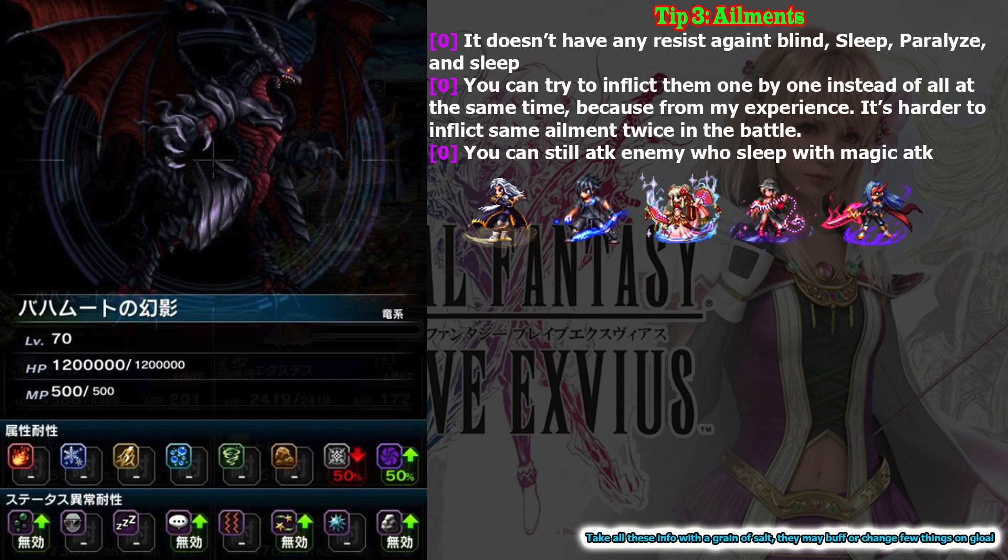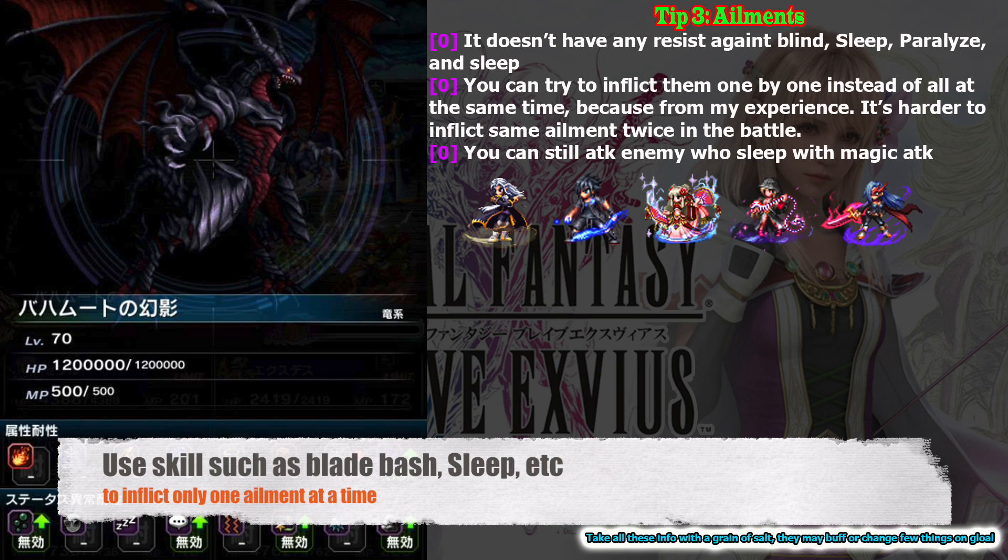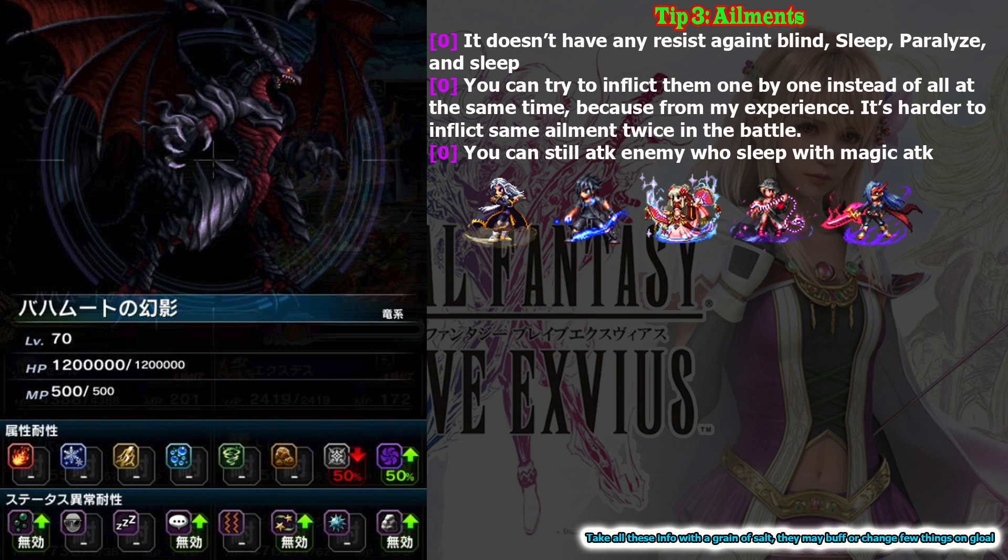Characters like Zetzer, Darthina, Shine, and Link are perfect for this battle. Also pay attention: if you make the enemy sleep, you can still attack them with magic and they won't wake up. So if you want to exploit that, try to inflict Paralyze and Sleep at different times. This means you cannot use Darthina's or Zetzer's skill because the ailments are random — you need to inflict ailments individually. It is still possible because Bahamut doesn't have any resistance against those ailments.